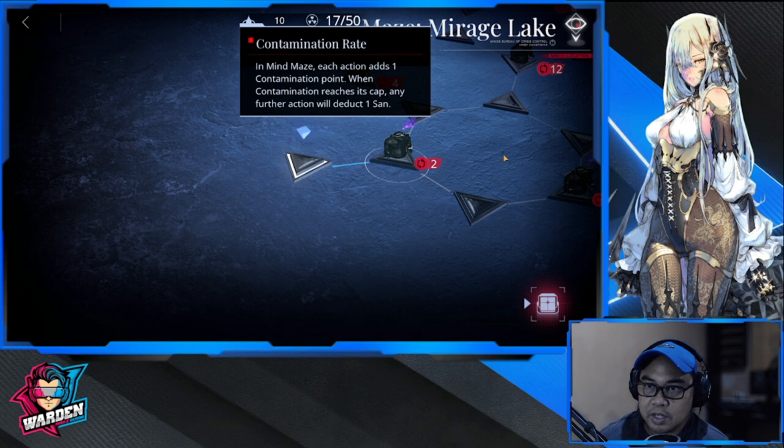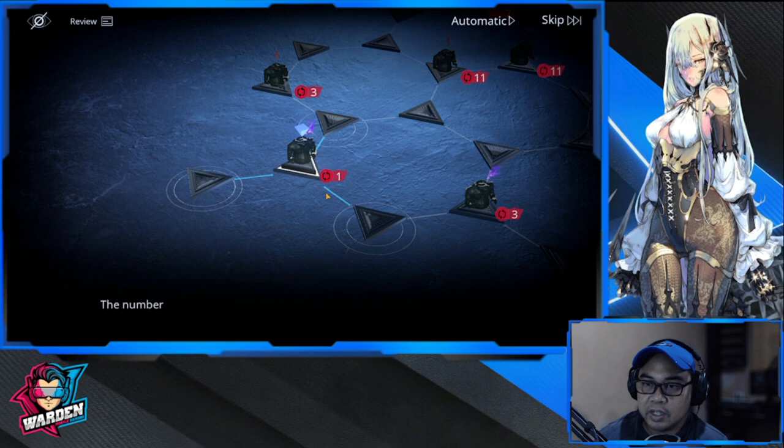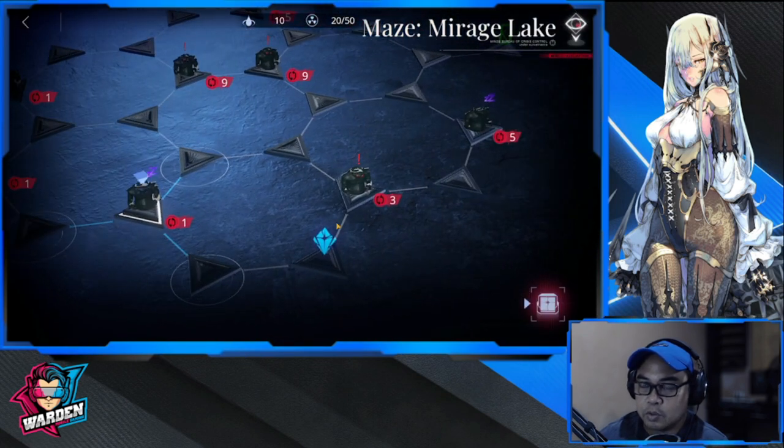This is your contamination rate. Once you go over 50, your Sand is going to decrease, so you don't want that. We're moving down here — this is the quickest way to collect. You have two crystals you need to collect: one down and one up there.